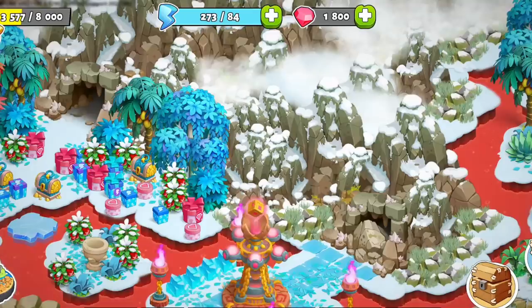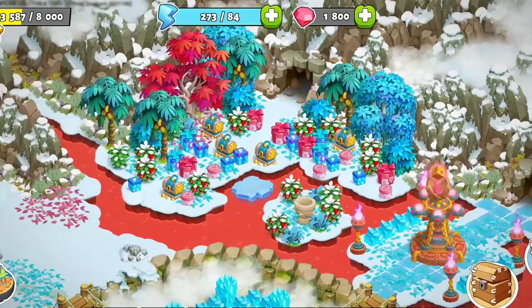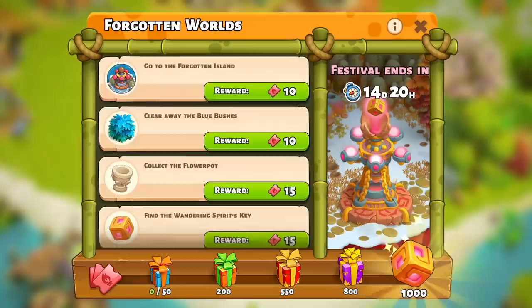Take the flower home and set it up in the perfect spot, but a nice vase would make the flower look way better. Head back to Forgotten Island, clear the cave, open all of the gifts, and take home the new vase.